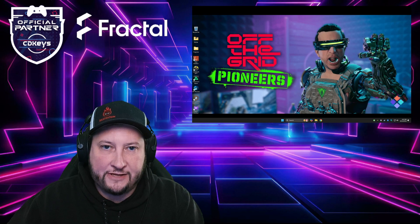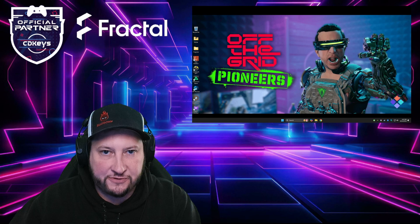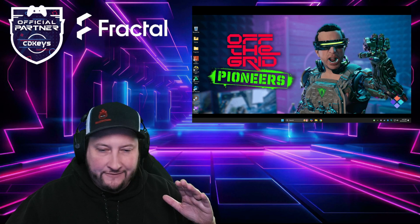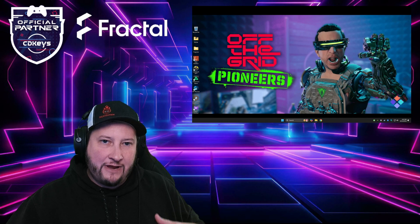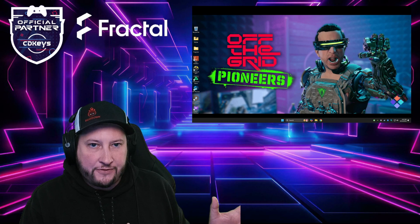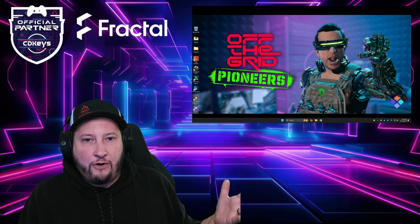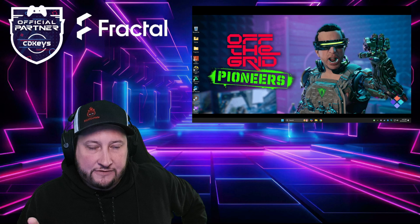Hey guys, Off The Grid is finally here. Last week I showed you my special settings that work with the RTX 4070 to get better frames. Default settings are not the way to go here. But I've had a lot of complaints from people with older cards — less than the RTX 3060, which is the recommended spec for this game — and they want to know how to play without having to buy a console. I have the answer for you.